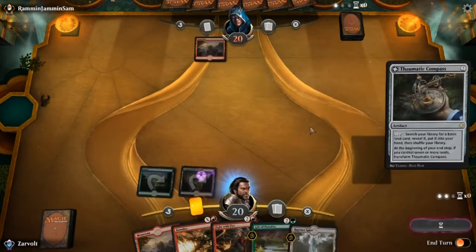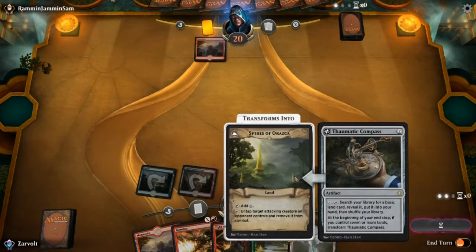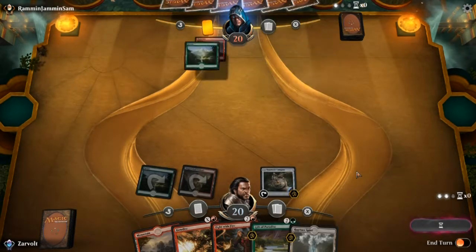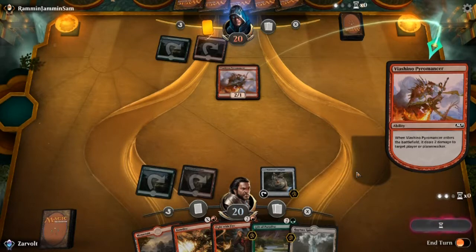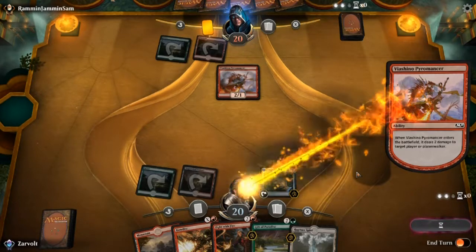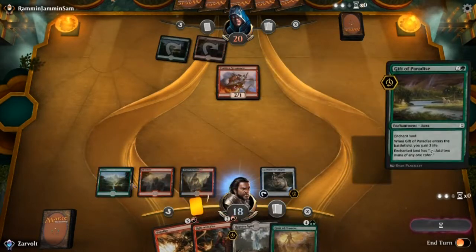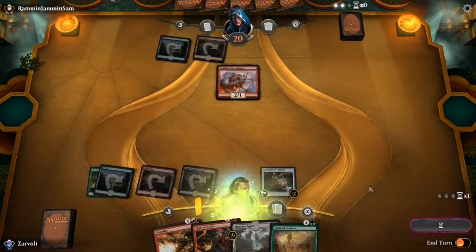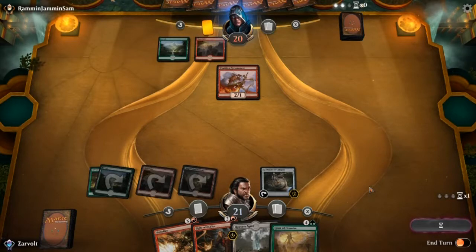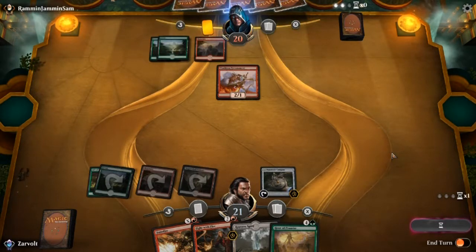I think we play this green so we can play Thaumatic Compass. Thaumatic Compass is really good — it can get land cards for you. And also, once it transforms into a land itself, it can remove a creature from combat, so that's really helpful. Let's go ahead and play this Gift of Paradise. Gift of Paradise is going to gain us three life, and we can use that particular land to add two mana of any color. So it can help us get our bigger spells out later.